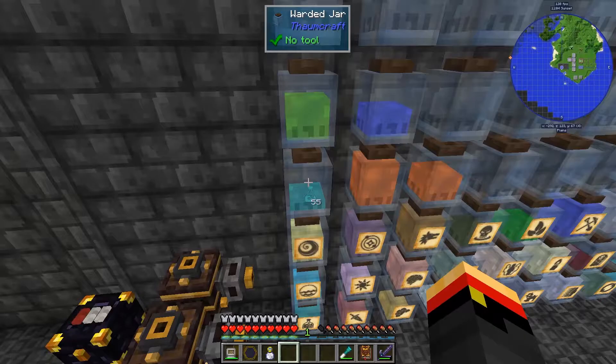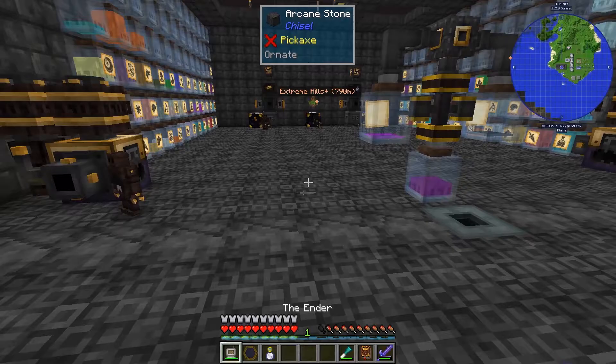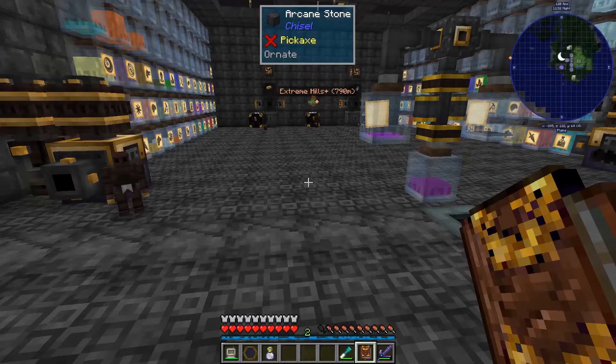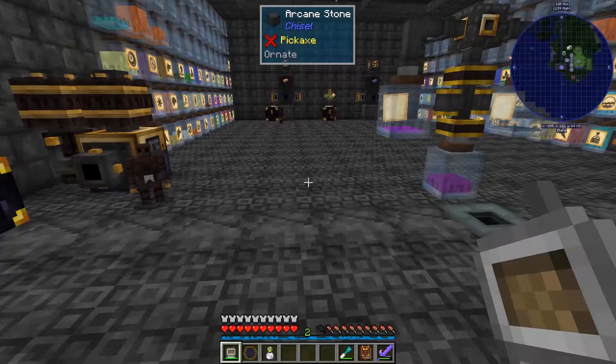Next thing I want to look into is essentia mirrors. I want to put an essentia mirror down on the floor to draw essentia from over here and then let it be drawn over to the runic matrix. Let's check the Thaumanomicon — should be infusion, maybe not, maybe it's artifice. It's artifice. I need mirrored glass and an enderpearl. Mirrored glass is arcane infusion. Let's go back over to the house.